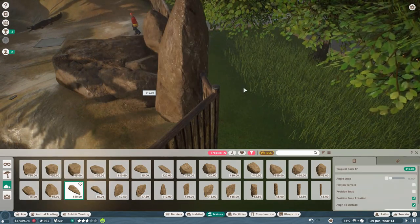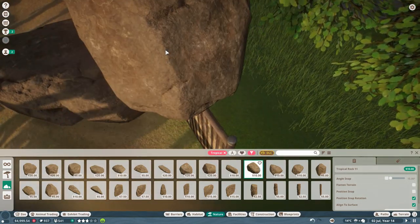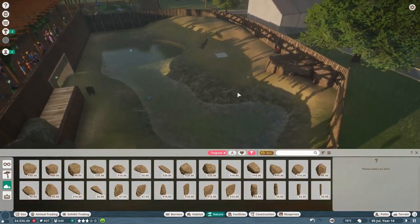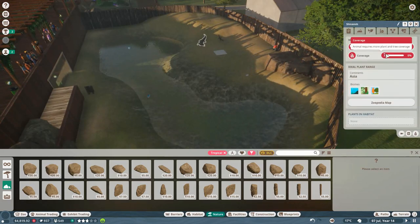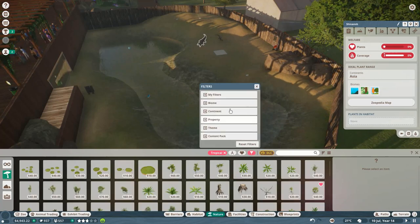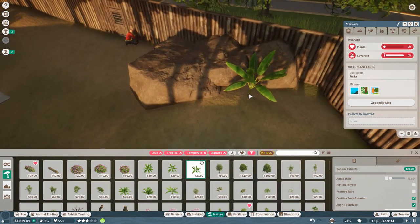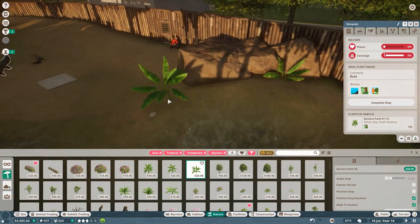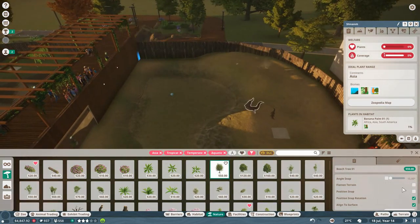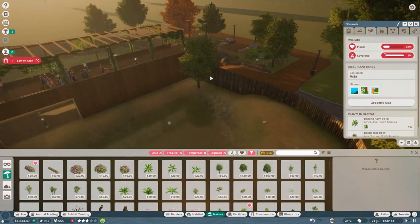And if any of them overlap the fence, we can pop some rocks and plants on the other side just so you can't see it. We could actually just have them coming out on some bigger rocks — I like that. Now, how much foliage do these guys want? They're Asia, Aquatic, Tropical, Temperate. So let's go down there — Tropical, Temperate, Aquatic for Asia. We've got the banana palms, these look really cool. It gives a little bit of greenage to the rocks. That would look quite nice as a backdrop to the habitat.